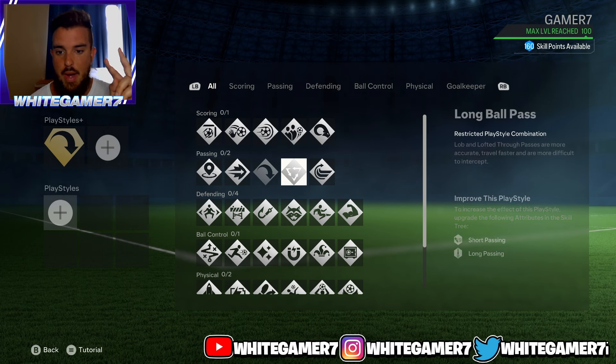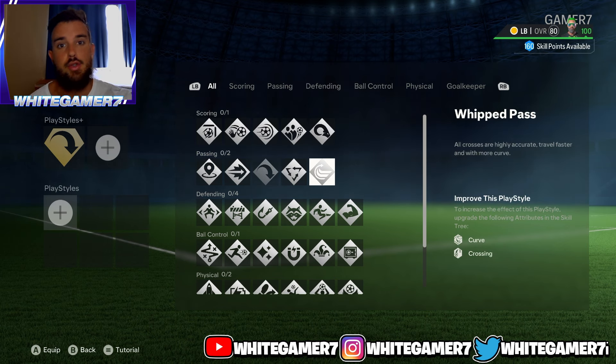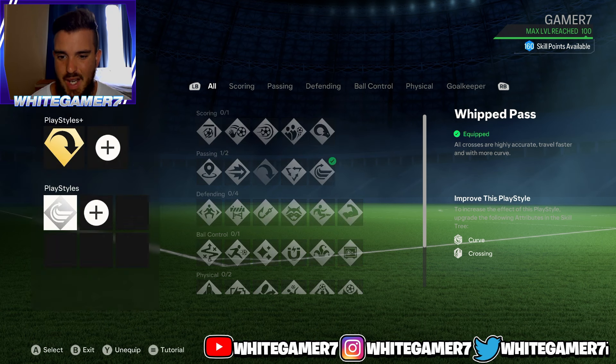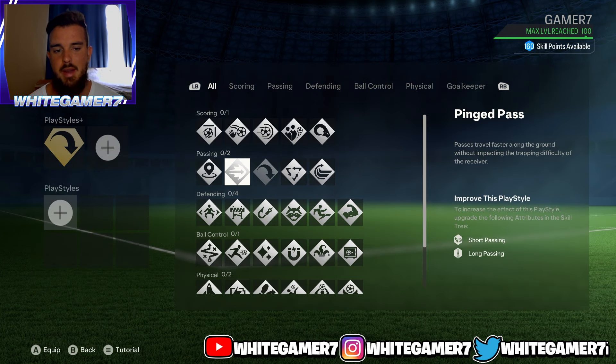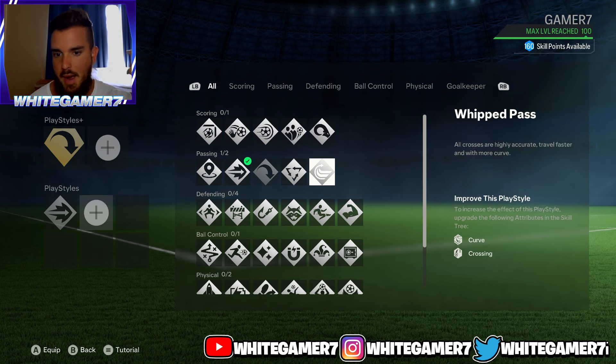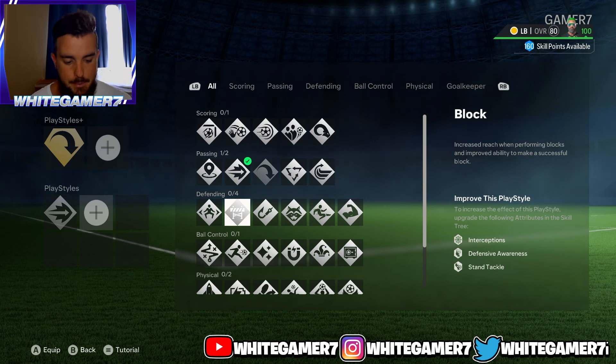For your regular play styles, there are two options from the passing category. If you're the type of fullback that likes to cross a lot, go with Whip Pass. If you don't really cross as a fullback, I recommend Ping Pass — it allows the ball to travel much quicker when you do R1+X on PlayStation. Either one works depending on how you play fullback. If you like to cross a lot, go with Whip Pass.